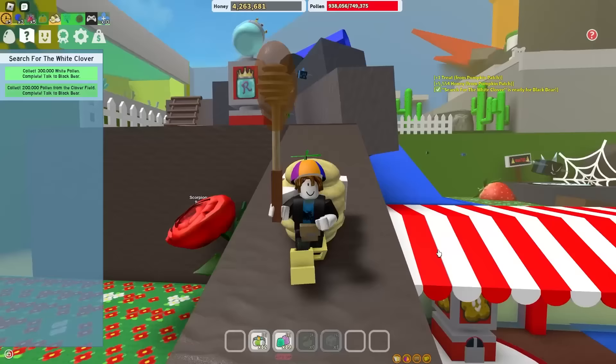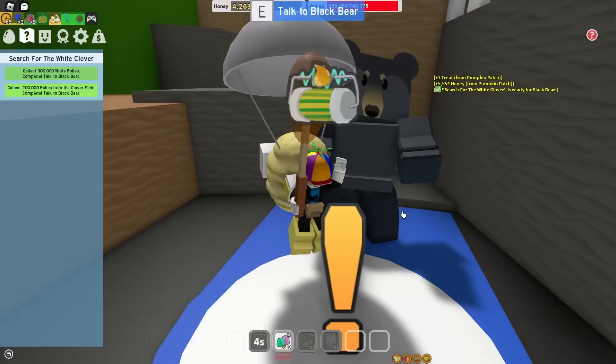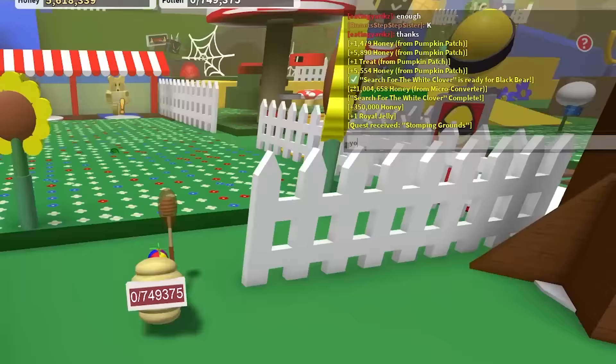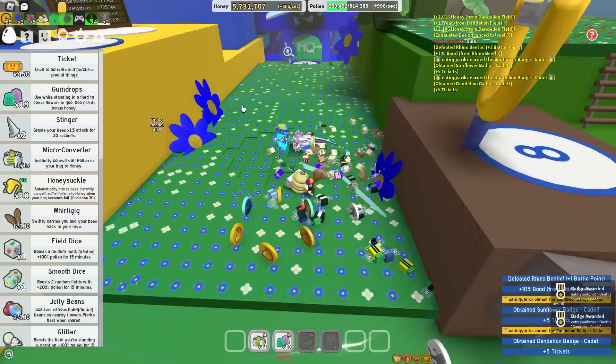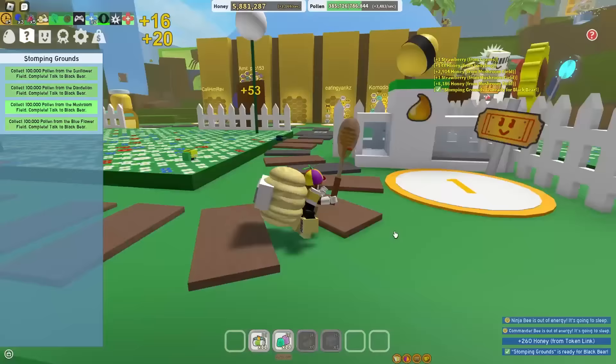Sunflower, Dandelion, Mushroom, Blue Flower. Sunflower's down - moving on to Dandelion. I actually have two badges I can claim - Sunflower and Dandelion - and now I have 450 tickets. Blue Flower's done. And lastly, we have to do Mushroom. And Stomping Grounds is done - slay. I'm actually saving up so much honey. I think I'm gonna spend all my honey on tickets if I don't have enough to buy an Event Bee by the end of all these quests.